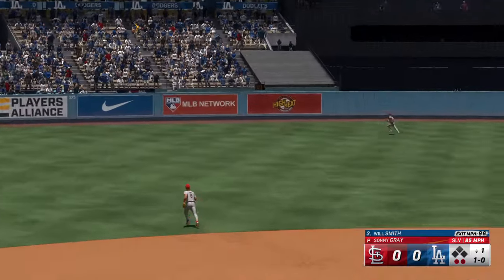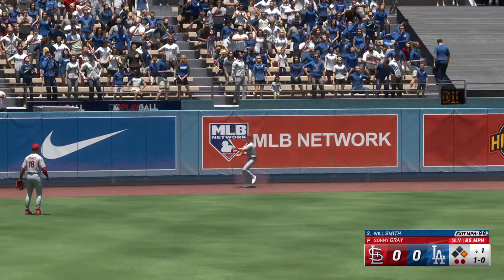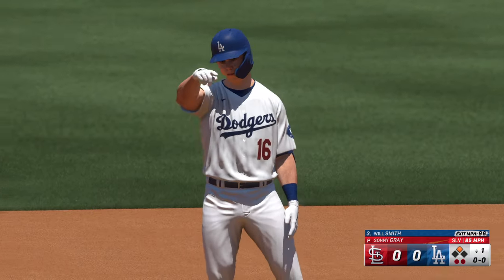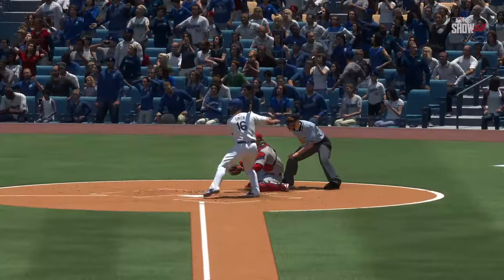Drilled out towards left-center field — that's well struck. This looks like it's for bases, and that's going to roll to the wall. He starts his afternoon off right with a double. He was all over that one. That pretty much split the zone down the middle, and those are the ones where you've got to make him pay.